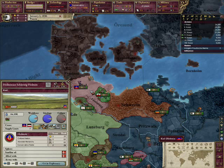In addition, don't make the mistake of thinking that if Holstein is a satellite, you can add a war goal to take it as a sphered country. You actually have to defeat Denmark, free Holstein as a puppet, and wait for the truce to expire before you can start sphering again.